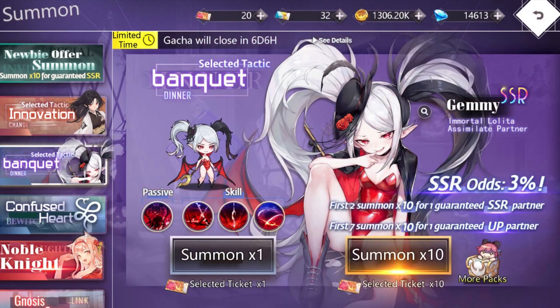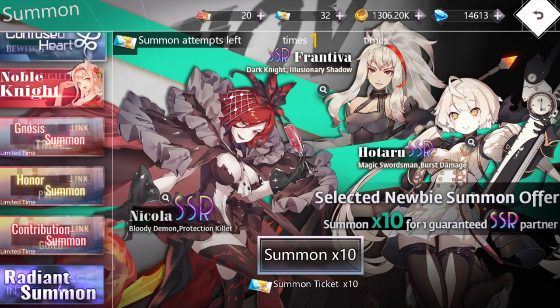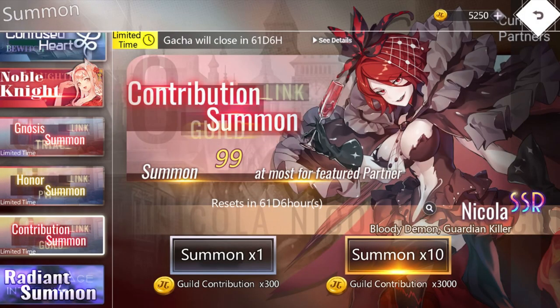But now that this limited event character launched, and we don't know if she's going to be going into the regular summoning pool, I think I might just use my 20 summons on her to pop the guaranteed SSR partner and hope it's her, and then I'll have another 20 days to save up for Anna. And then there's this newbie offer banner — the three characters on it are the same ones on the special currency banners. So rather than summon on this, I think I'll summon on their respective banners and see who I get.